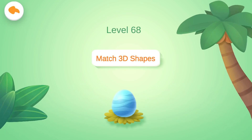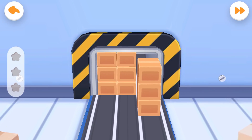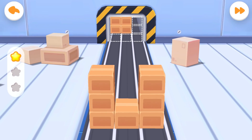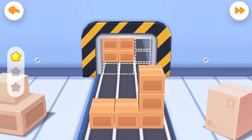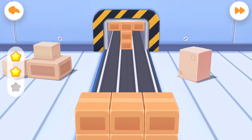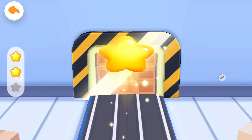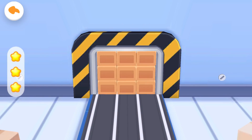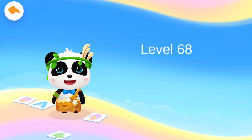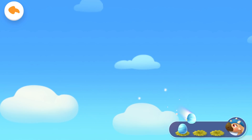Level 68: Match 3D Shapes. First question: remove the redundant boxes so that the remaining ones can fit in the warehouse. You are awesome! Second question. Yeah, you are right! Third question. Correct answer. Wow! You've got one more dinosaur egg! Great!